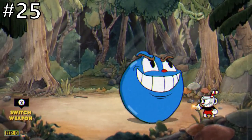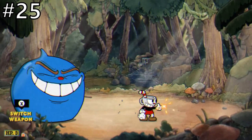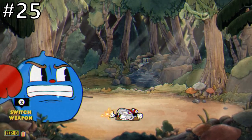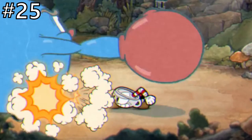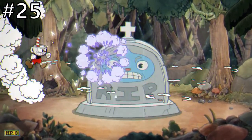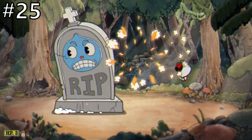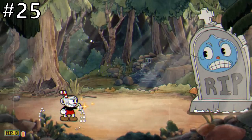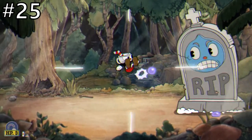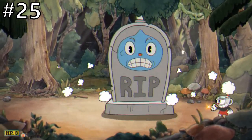Goopy will continue to jump around in phase 2, which can also easily be avoided by dashing out of the way. Periodically, Goopy will don a red boxing glove and try to punch you, which just like his lunge attack in the first phase can easily be ducked under. Goopy will turn into a giant grave in his third and final phase and begin sliding from left to right. Every so often he'll try to lean forward and smash you, but this can very easily be avoided by dashing out of the way. I honestly believe anybody, no matter what skill level, could pick up Cuphead and S rank Goopy LeGrand after a bit of practice.